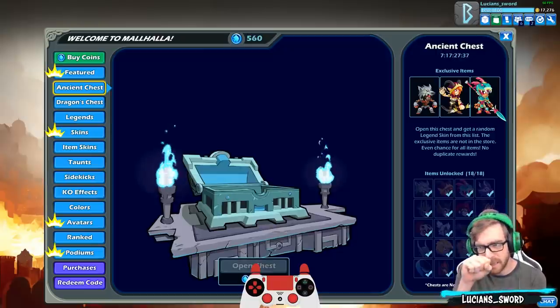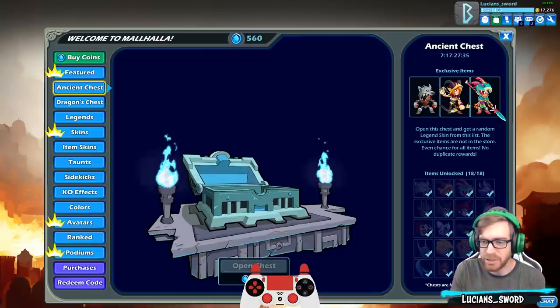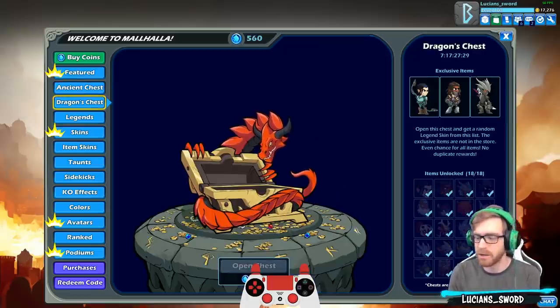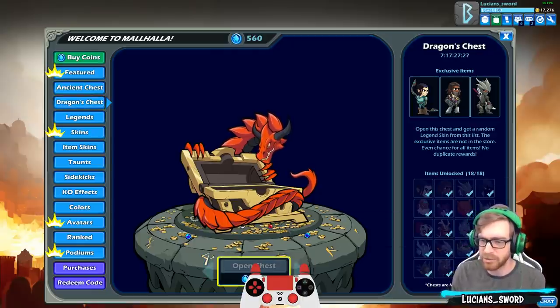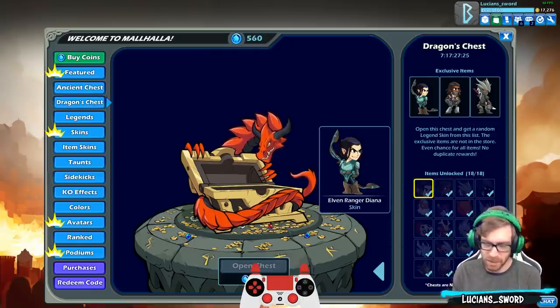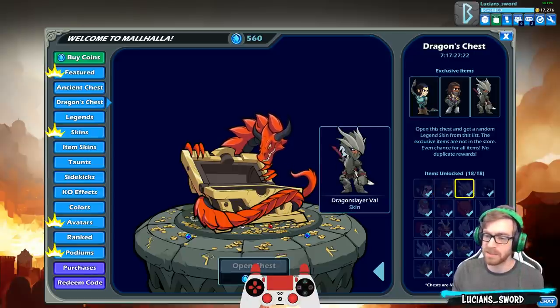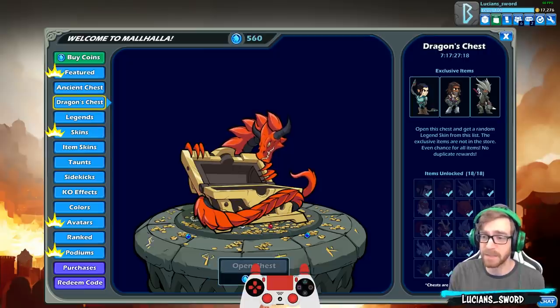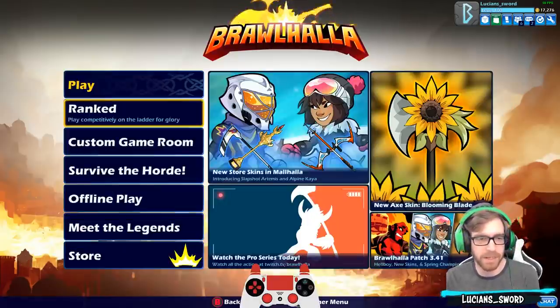Let's look at the ancient chest — yeah, the ancient chest has those three exclusive items and we'll probably do a video on that one as well. But I want to do a video on dragon chest first. The three exclusive skins are Elven Ranger Diana, Lord Sentinel, and Dragon Slayer Val — all three really awesome skins.